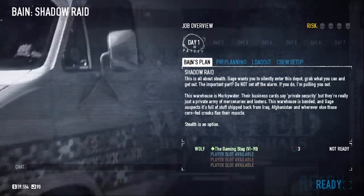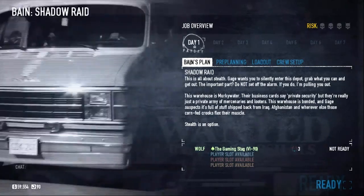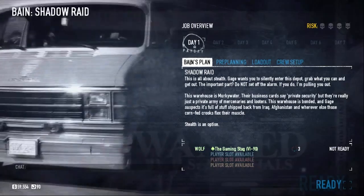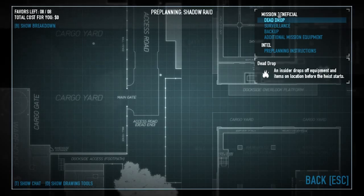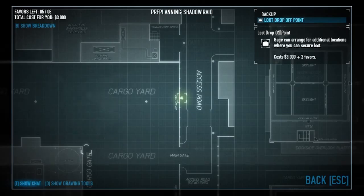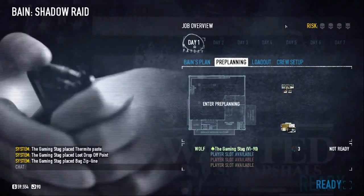Hi there guys, Gaming Sack here and today we are back in Payday 2 for my solo stealth normal series. Today we are going to be doing Shadow Raid. Shadow Raid is a stealth only mission — if you muck it up you have one minute to get back to the van. It has some parallel planning. What I like to do is have a dead drop of thermal paste on the sidewalk outside the compound, the loot drop-off point at the waterfront garbage, and the zipline to the river truck. Very, very useful, all of those things.